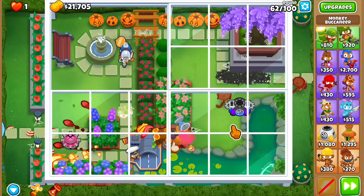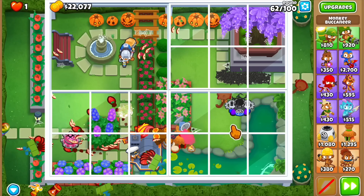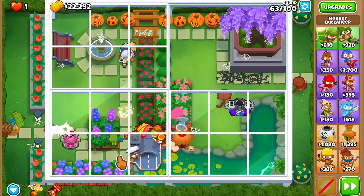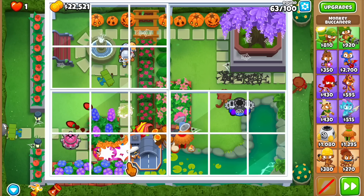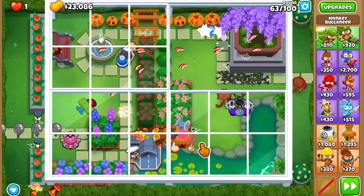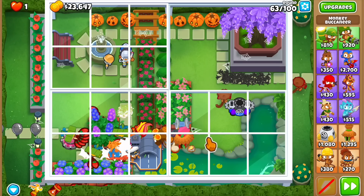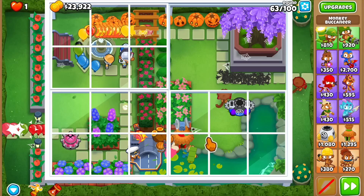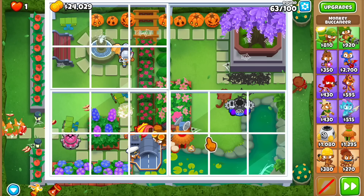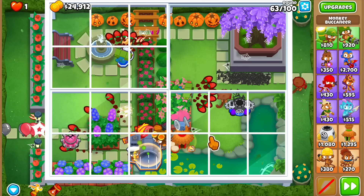Round 62 — 45 MOABs incoming, then round 63 which I'm really excited to watch. No problems versus the 45 MOABs, but once these bloons make it past the carrier that's when we have issues. We need to pop them as fast as possible. The 20% nerf isn't exactly noticeable here. The spike is defending a little but overall it looks really good — we're defending the ceramic waves no problem.